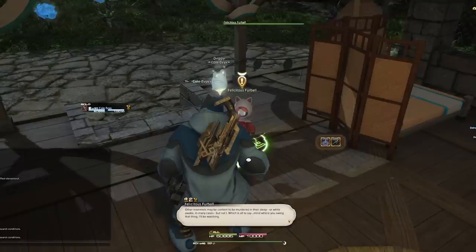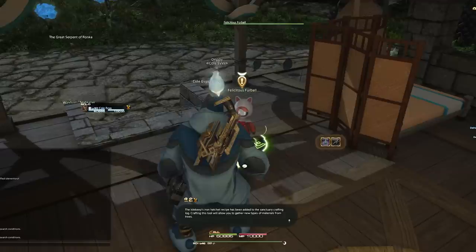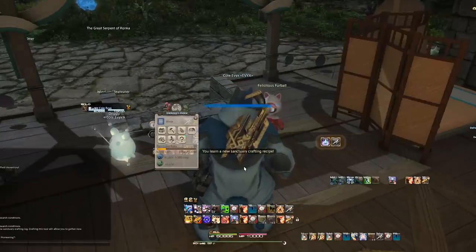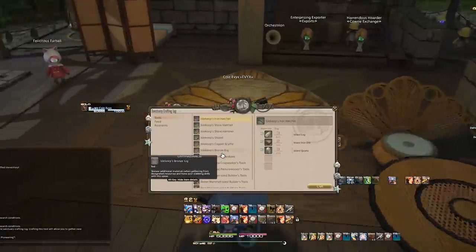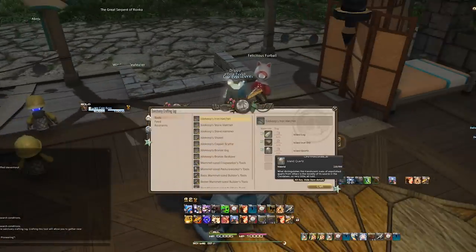If you're already ranked 10 and just getting back into Island Sanctuary, the Felicious Furball will have a brand new quest for you called Passionate Pioneering. The Felicious Furball will also give you the ability to learn the iron hatchet crafting recipe, which is super easy to craft. From there, you get told to continue to develop your hideaway. At this point you're largely left to your own devices to level, build up more resources, and create more crafts for cowries.